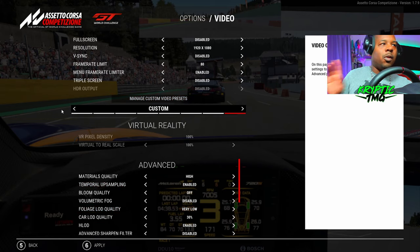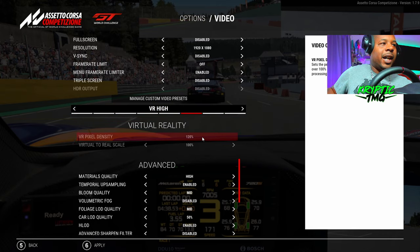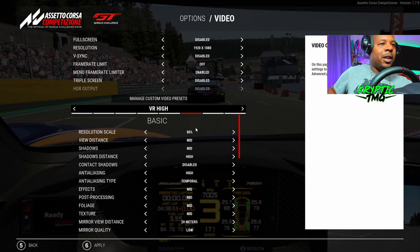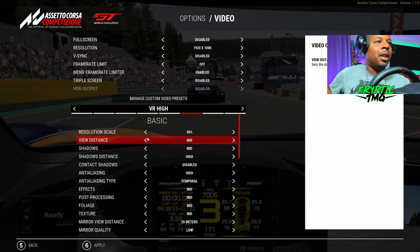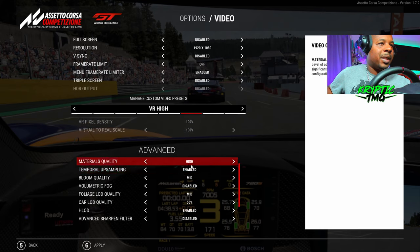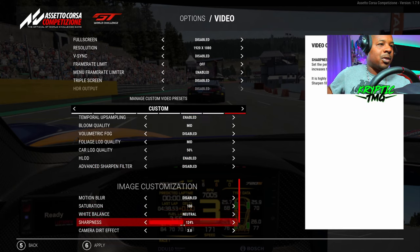One of the other tricks I used is scrolling across to the different quality presets. The first thing I tried was VR — even though I'm not on VR — I tried VR High, hit apply, then went back into the video settings. When you put VR on High, a lot of the settings are not maxed out, so it's a good base to start from. That's actually how I found my settings. Scrolling down, the material quality is on High, and then I put the sharpness back up to 120.